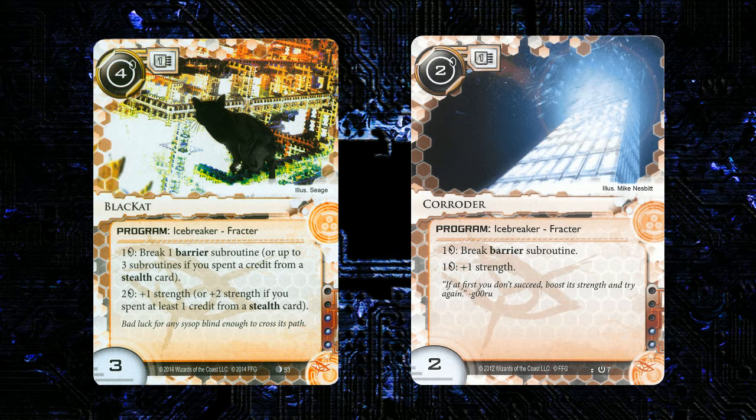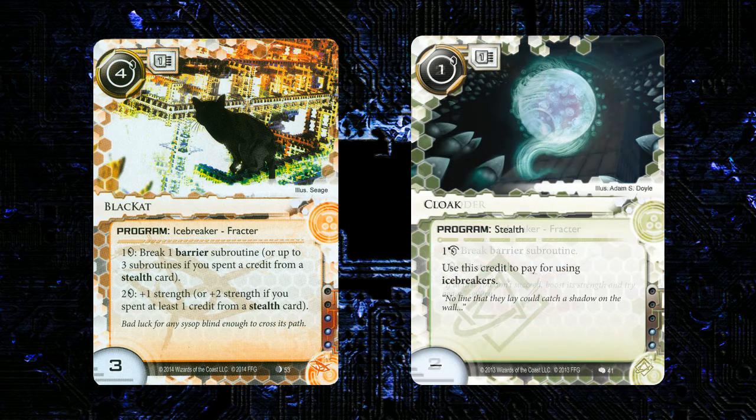It's going to be probably too much influence to consider over Corroder in a non-Anarch faction, but if you had a really strong stealth breaker setup with a lot of ways to generate stealth credits — especially Cloak — this card might be worth considering outside of Anarch. A good breaker. I like to see new breakers that challenge our perception of icebreakers.